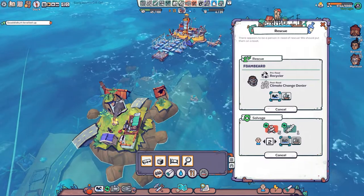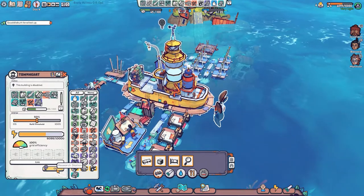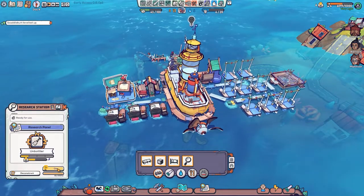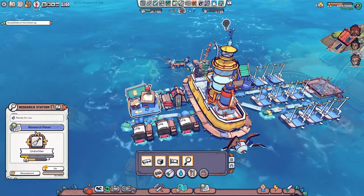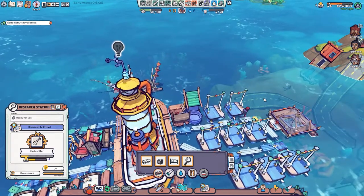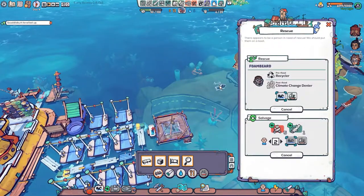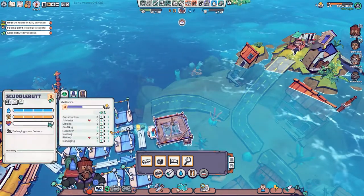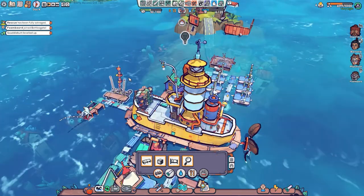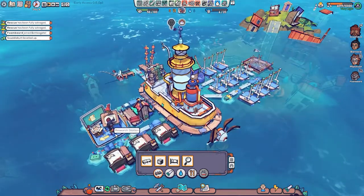I'm sending two people over to do that. Research station - we turn that off, now turn that on again. Hopefully he, because he's the better person at research, will be the man. Yes - and he's leveled up again so we can give him something else now as well. Let's give him athletics - movement speed.